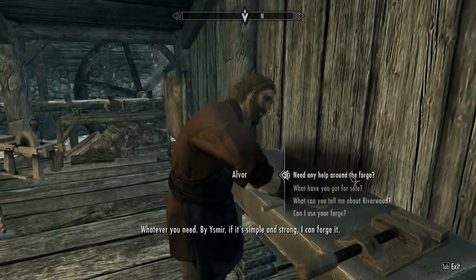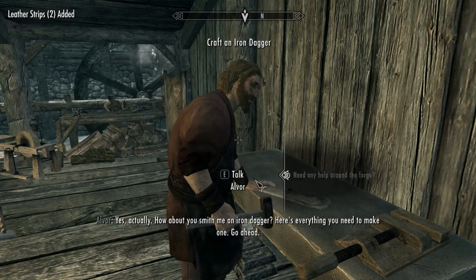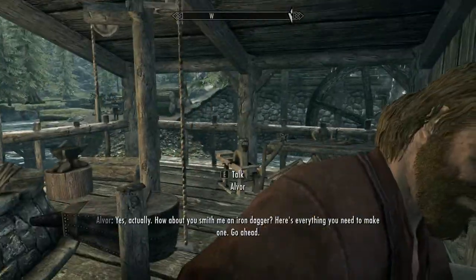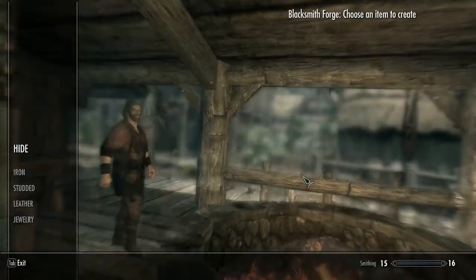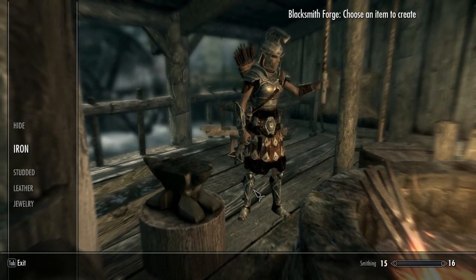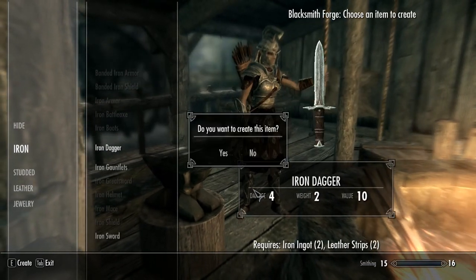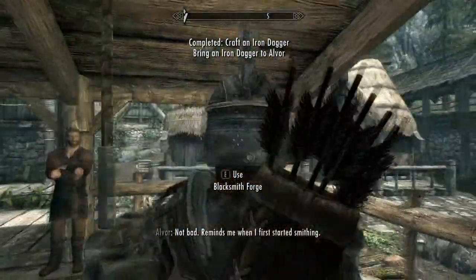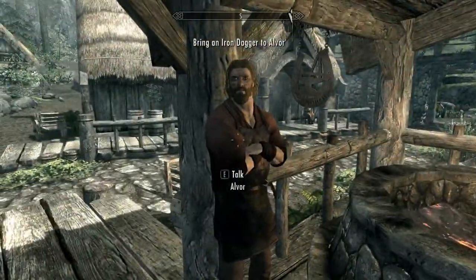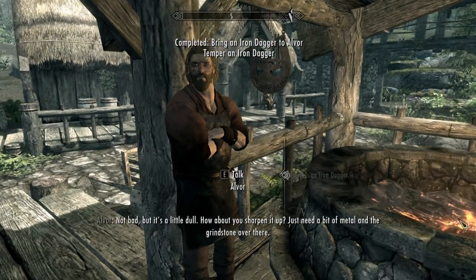Hey — whatever you need. Need any help? Yes, actually. How about you smith me an iron dagger? Here's everything you need to make one, go ahead. Do I do it here? At the forge? Right here? What was it — an iron dagger? Yeah, right there. Oh, I can just hit enter. Thanks, Albert, for just leaning there.